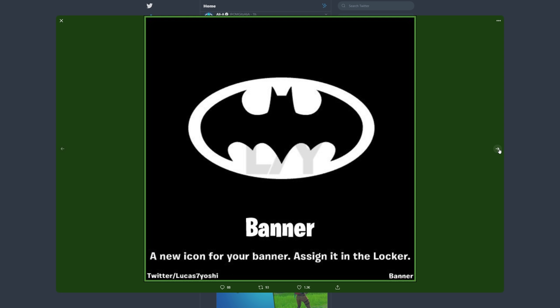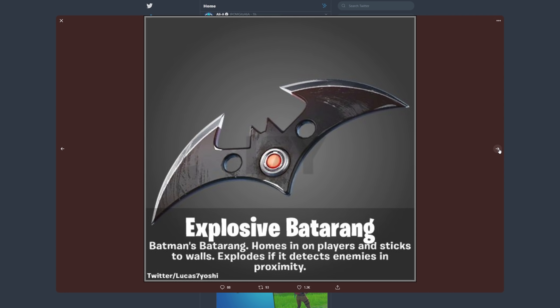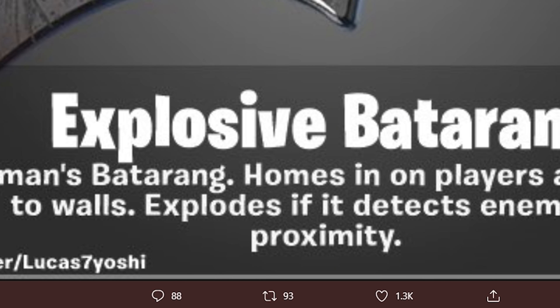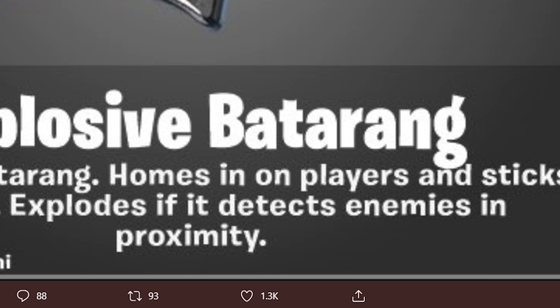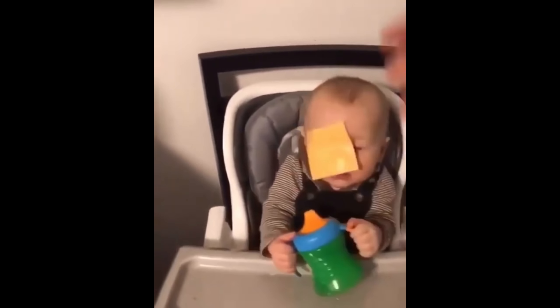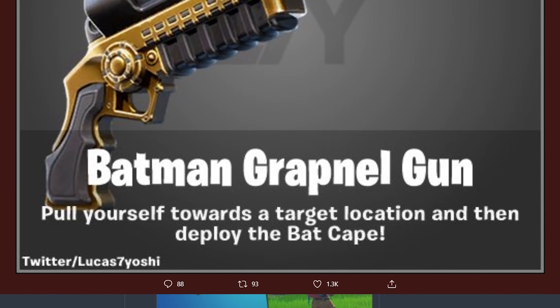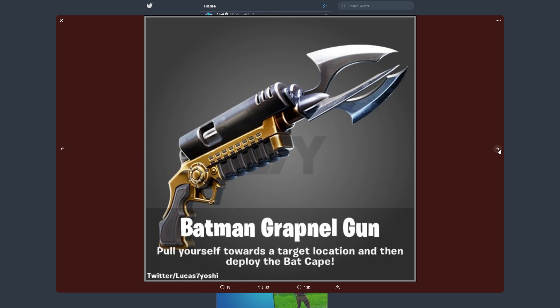Here's one of the new banners — a new icon for your banner assigned to the locker, so we get the little Batman logo, kind of sick. Then we get this explosive batarang: Batman's batarang homes in on players and sticks to walls, explodes if it detects enemies in proximity — that is madness, I'm about to lob this at a default. And then we got a Batman grapple gun: pull yourself towards a target location and then deploy the bat cape, so we're also getting a cape.